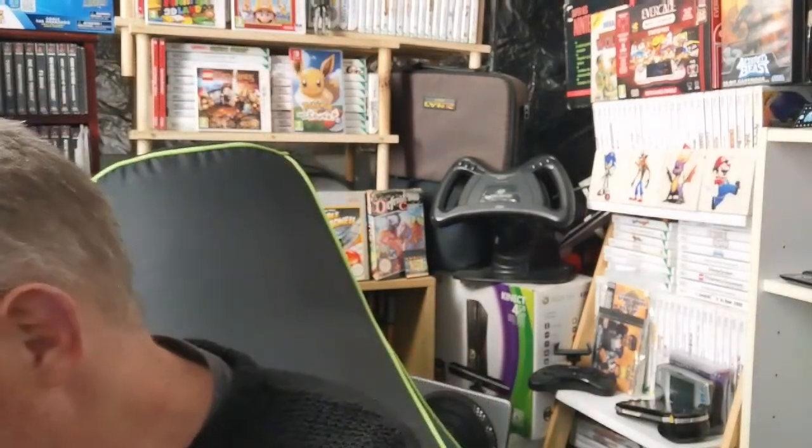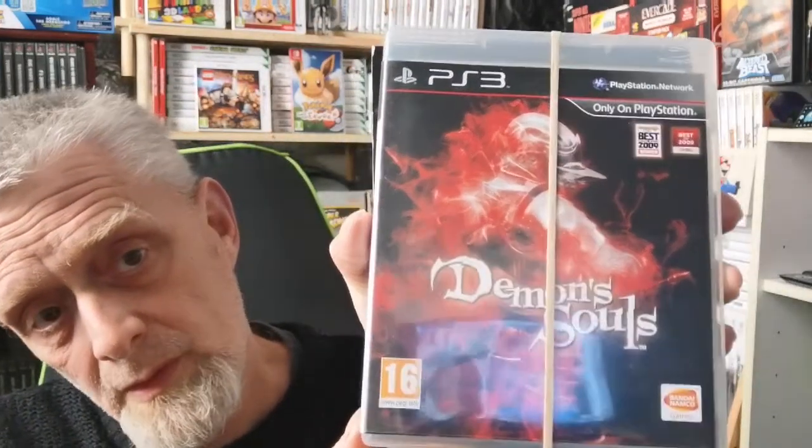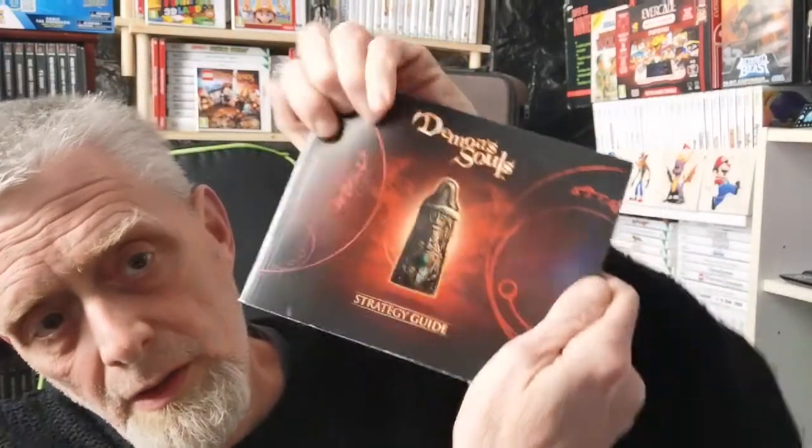Let's see what we've got here. It's going to be interesting to see if there's any books - not all of them did have books, but the majority still did at that time. We're starting with an interesting one: Demon's Souls. You can see there's an elastic band around this one for a good reason - the strategy guide came with this one.